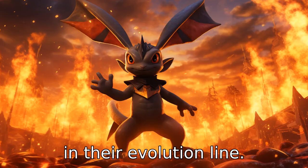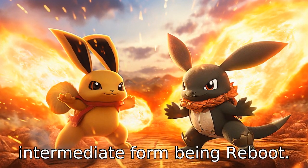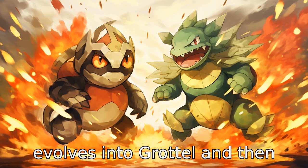Difference three is in their evolution line. Cinderace is the final evolved form of Scorbunny, with its intermediate form being Raboot. Turtwig, on the other hand, evolves into Grotle and then into Torterra.